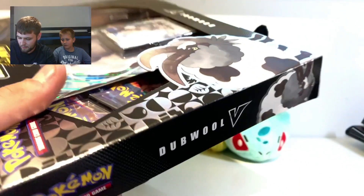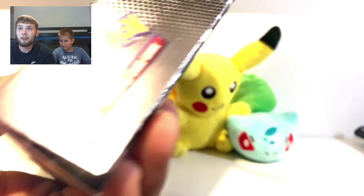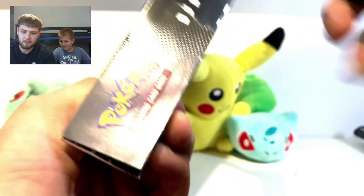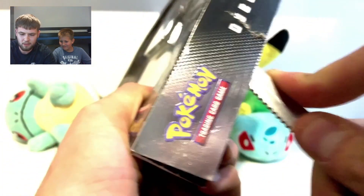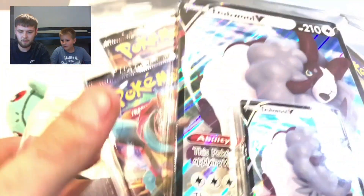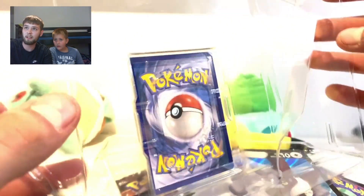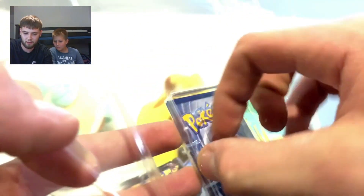We'll open the first one with you and then we'll open the rest. This is what it comes like - you open it right there, take it off. You can see it comes in a nice little tab so it doesn't get damaged or anything. All you have to do is take this out and boom, it pulls out - look at that!